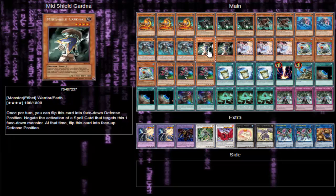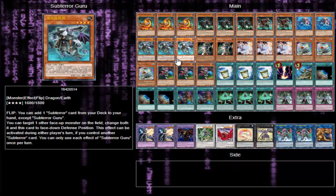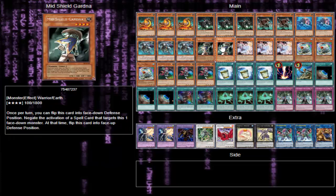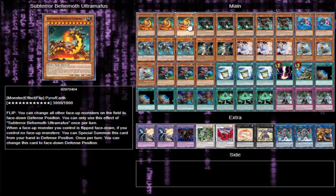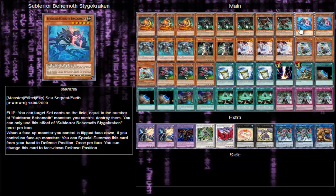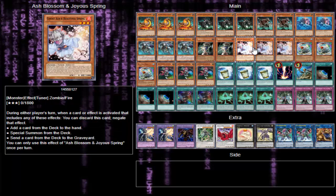Two Mid Shield Gardner — the sole purpose is for this to set itself. That's a key mechanic: if a face up monster you control is set while you control other face up monsters, all the Subterror Behemoths will special summon themselves and then use their effects to reset themselves. So you can use Mid Shield Gardner to set itself, Ultra Moffis gets to summon itself, then sets itself — when it's attacked the flip effect goes off. Same with Stalagma, Umastrix, and Stageo Kraken.